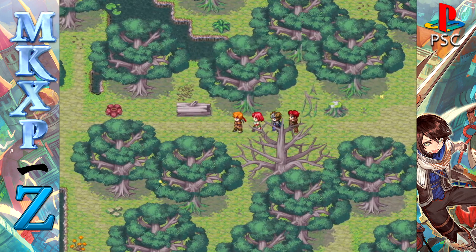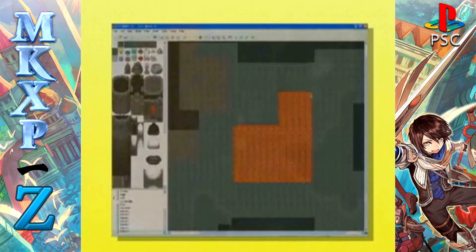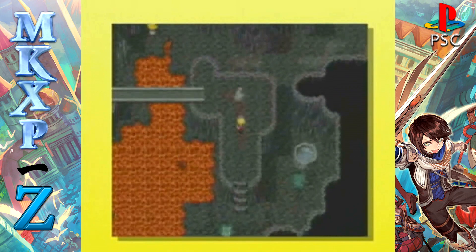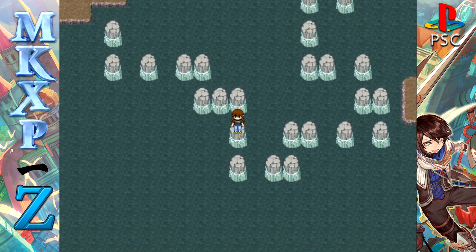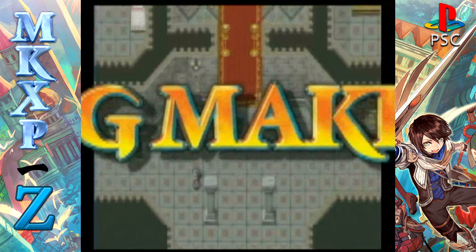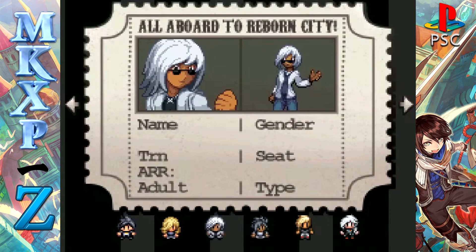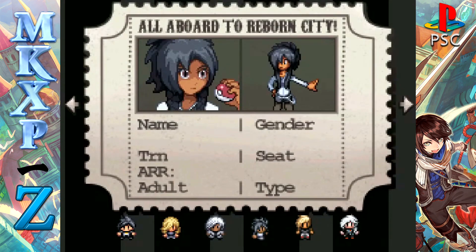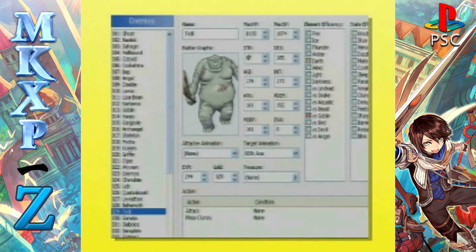First, create a setting map for the story as you envision it using highly intuitive controls. Make characters simply by assigning them names and power values using ready-made graphics. Create heroes and otherworldly creatures.